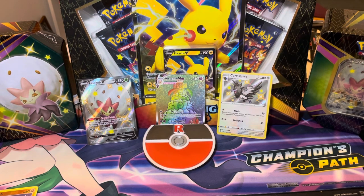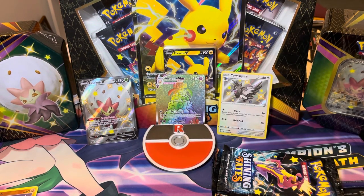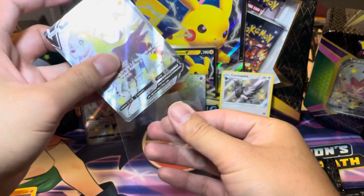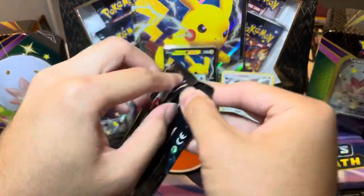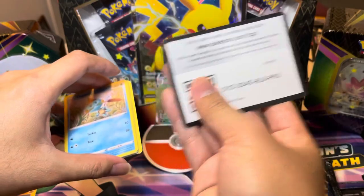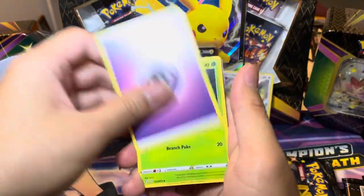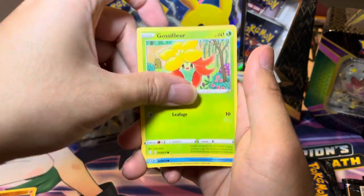I'm hoping Bolt Tint can avenge us in this one. So two hits out of six packs isn't terrible — normally in a tin that actually is pretty good. But in a Shining Fates tin you're looking for three hits, at least one big hit. The Rainbow Rare is great, but we're looking for that full art shiny. Let's go ahead and sleeve up our Bolt Tint here. I appreciate the shininess out of this — I do love these cards. Let's see which one of these tins is going to give us better pulls. Only two pulls coming out of that first tin.